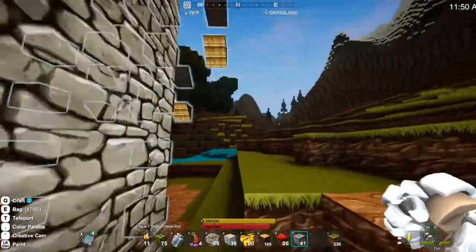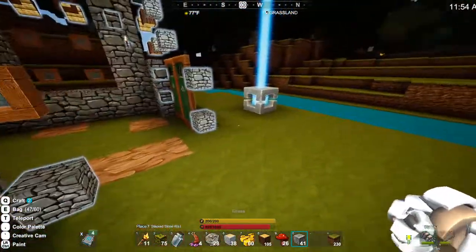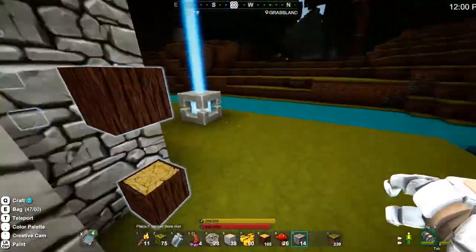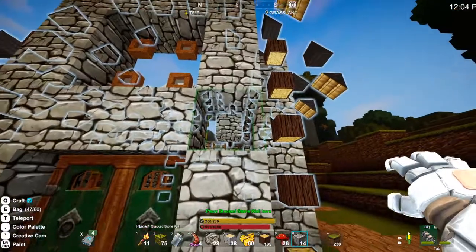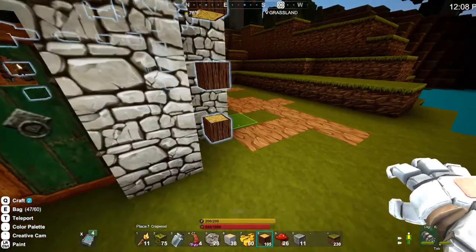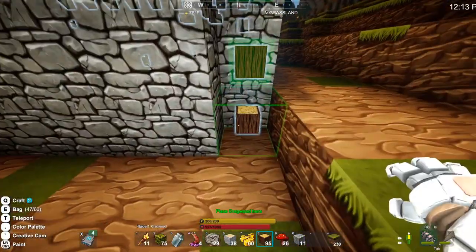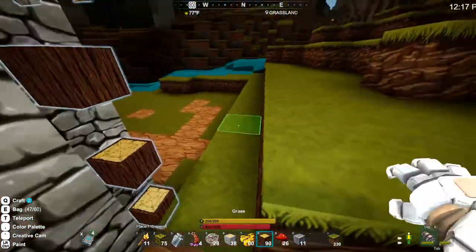I went ahead and did this blueprint so we didn't have to spend the whole time building a little bit, then figuring out what to do next. I didn't want to do that to you all, so I figured the blueprint would be the better way to go — but we are going to add on to this blueprint. I'm using stacked stone, regular crag wood, and a thatched roof.